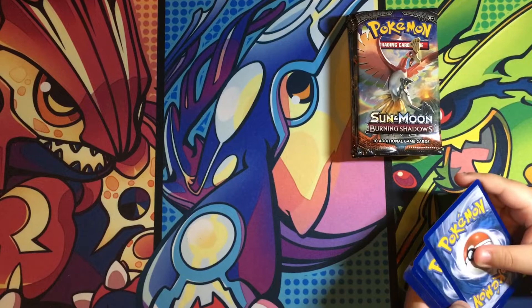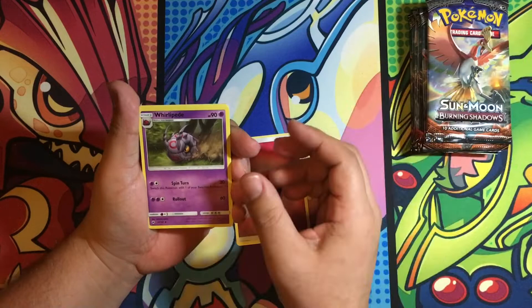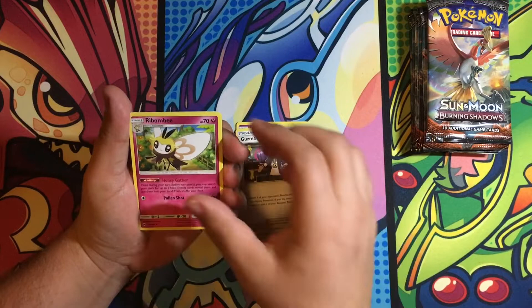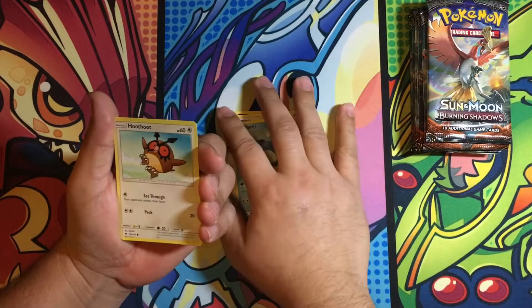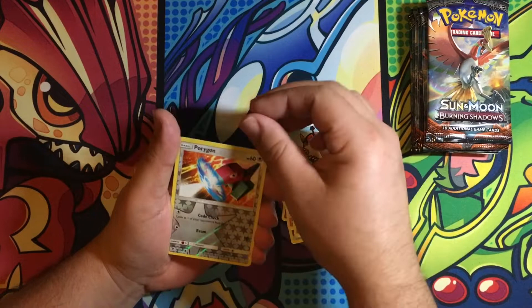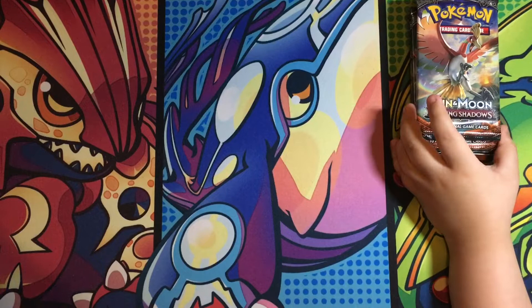One, two, three, four. Okay, look. Fairy Energy, Ariados, Guzma, Guzma, Morelull, Charmander, Porygon, Cubone, Hoothoot, a Reverse Holo Porygon, and the rare is Electross. So we get no pulls in the first pack.